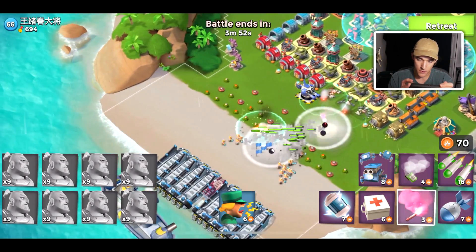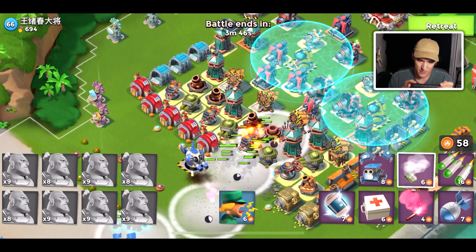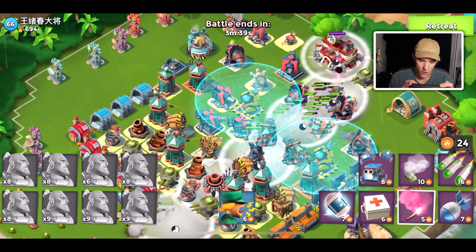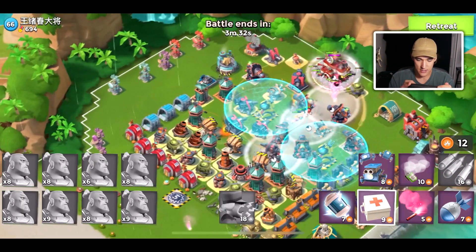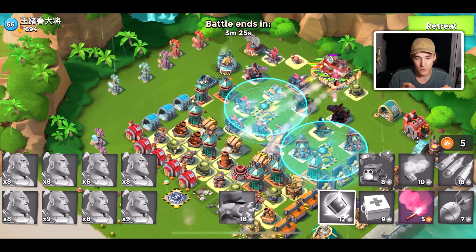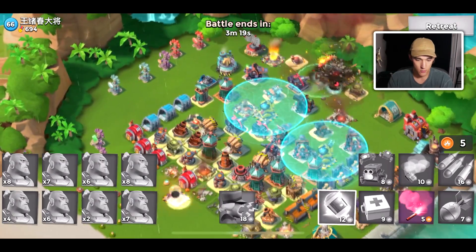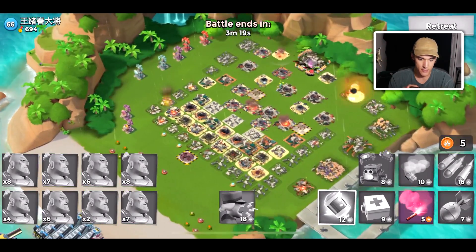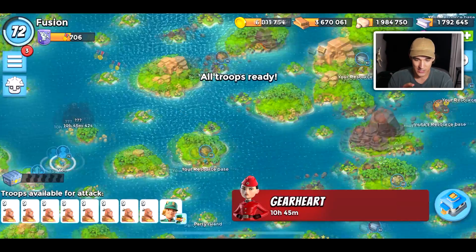I'm overall liking the update. There is so much coming out in this update — a ton of defenses I already need to upgrade, and on top of that we're adding new levels for some of the most important defenses: rocket launchers and shock launchers get new levels, which will make a huge difference on the leaderboard. They are still better to upgrade than any boom cannon or sniper tower you have.